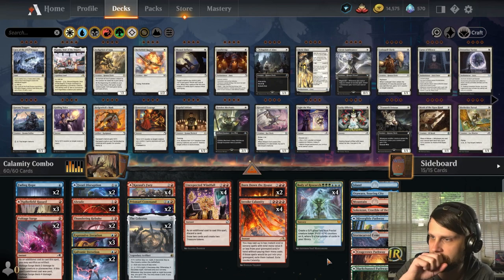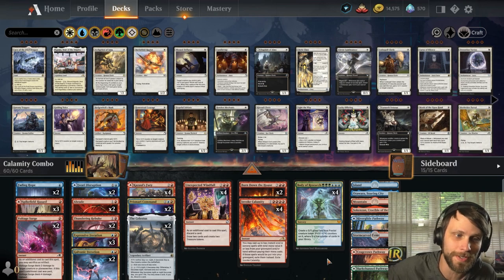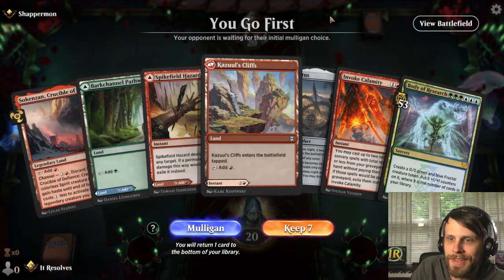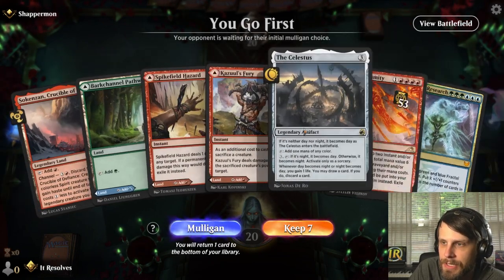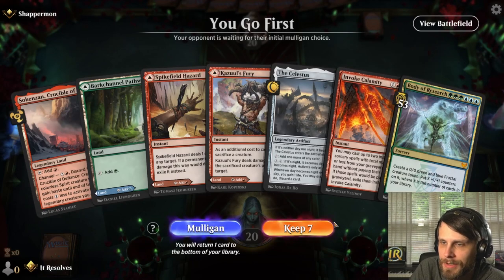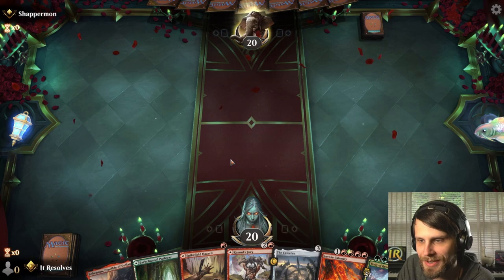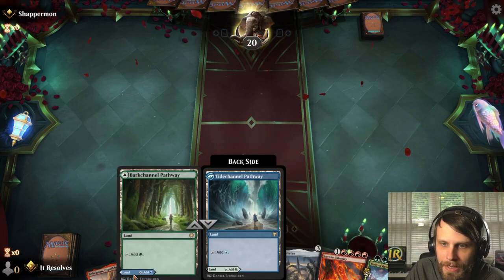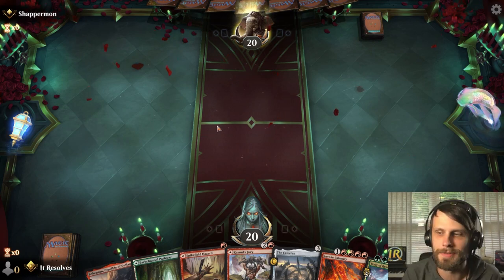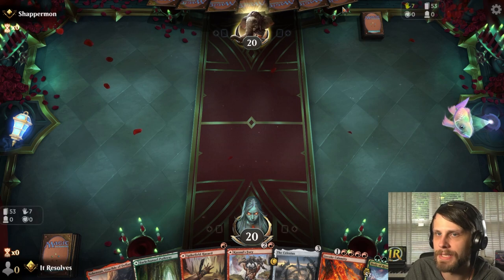This is a very fun deck — we're gonna jump right into it, let's see how it goes. Here we are for game number one. How do we like this hand? It's an interesting one, but it does ramp us into Invoke Calamity. We may find we have to play these out as lands, but I'll leave up Spike Field Hazard turn one just on the off chance we get to use it.